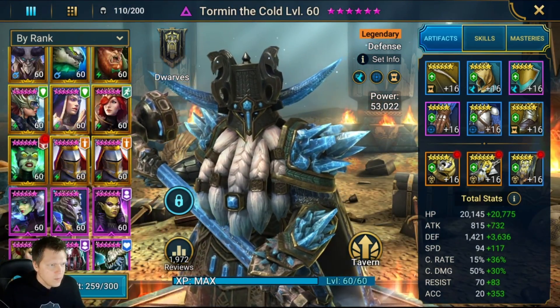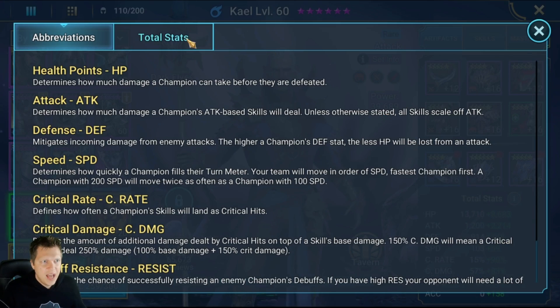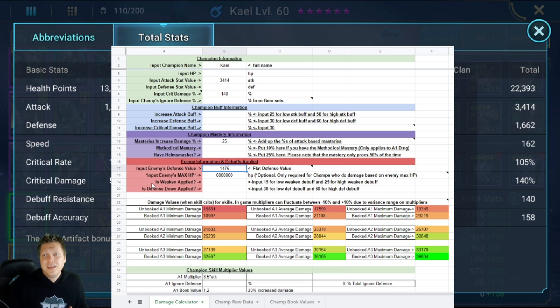I've also got the enemy max HP set to 6 million right now because that's about what Spider 20 is. I was plugging in my Septimus to see if Savage set was worth it. You can do all sorts of things — put in ignore defense percent per set. If you add a Cruel set you're ignoring 5% defense, and you can see all the numbers adjust. For Kali I have it at zero since he's not ignoring any defense. One really cool thing is stat optimization — being able to make decisions like what's better, 200 attack or 10 crit damage.